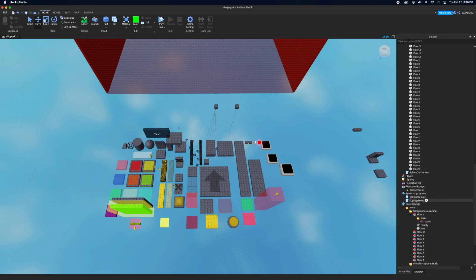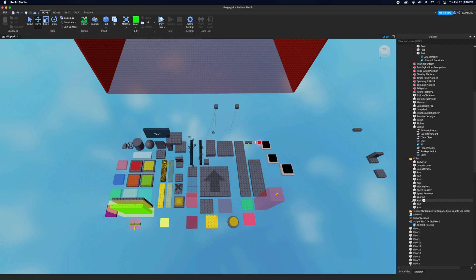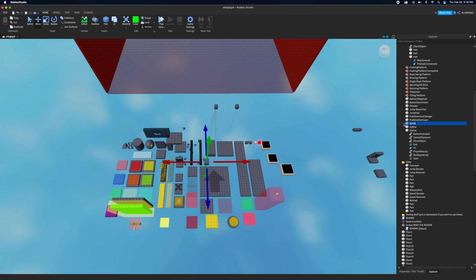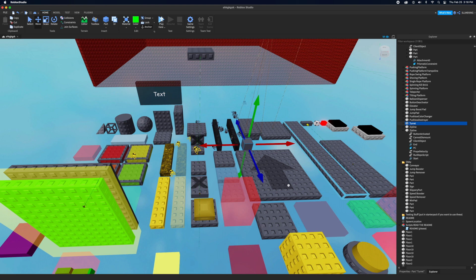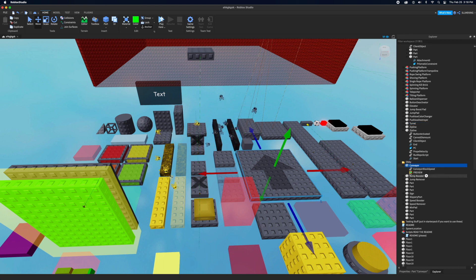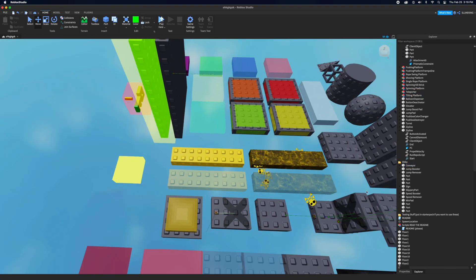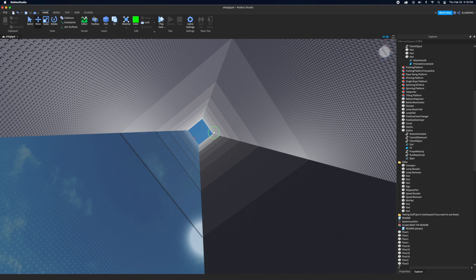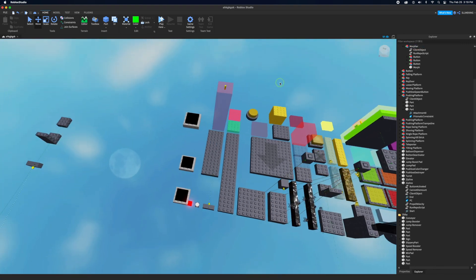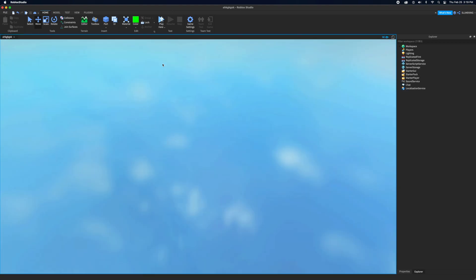If you want to find out how to customize things, just click on the platform and you can see its properties. For example, a turret has fire delay, damage, and distance settings. This applies to pretty much any client — you can see what you can customize, like speed. Just mess around and experiment. This tutorial covers the basics, not all the extremely advanced stuff. I'll cover morphers last and then wrap up.